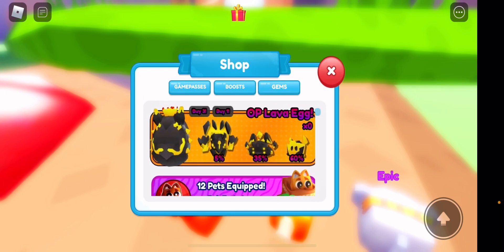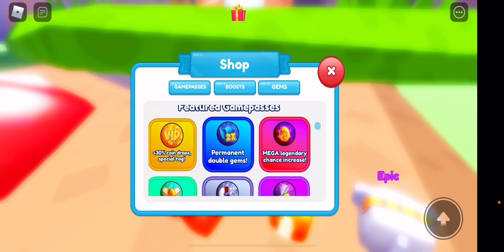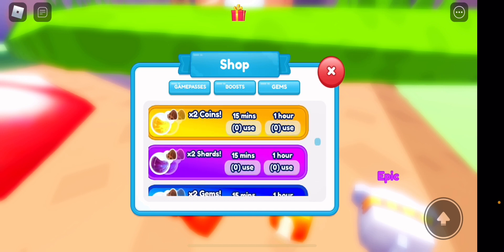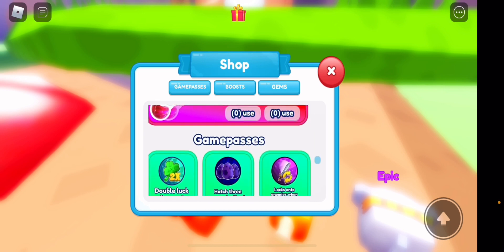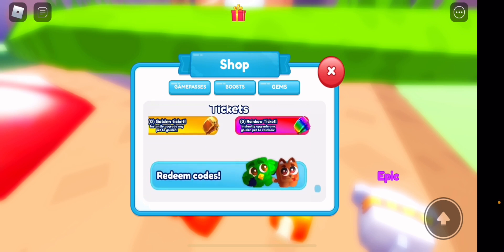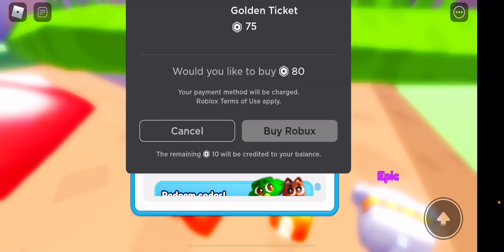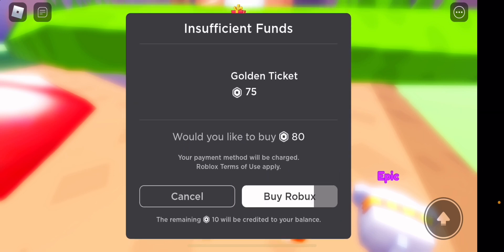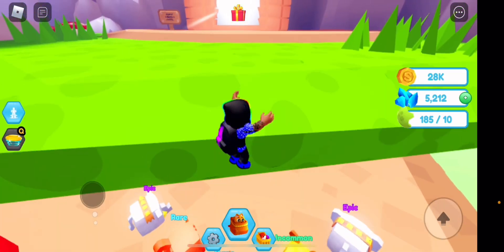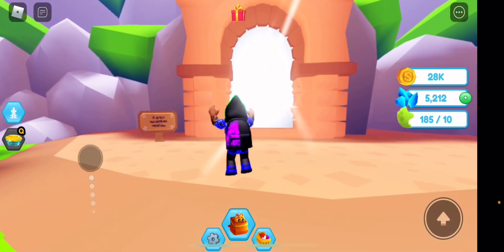Let's check out the game passes. You can buy exclusive pets, coin and gem doublers, legendary chance increase, boosts for shards, gems, coins, luck, and damage. You can also buy golden tickets here — 75 Robux — and there's a gold and a rainbow machine somewhere.